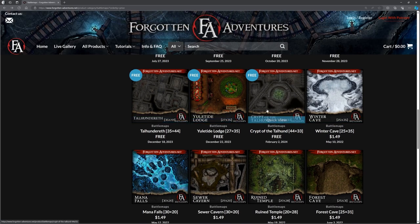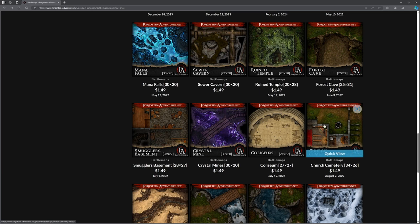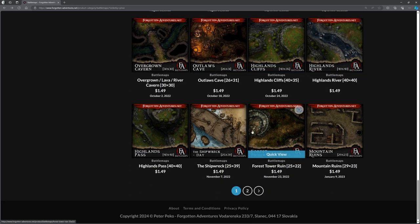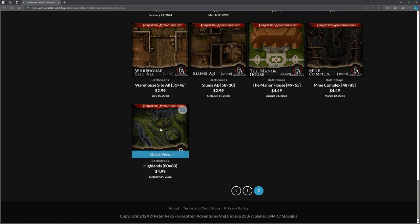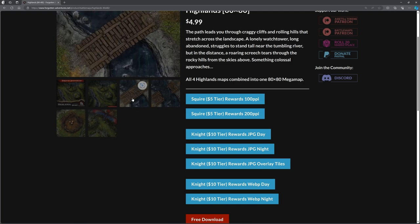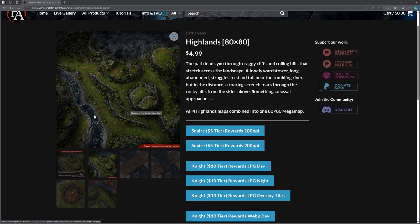We're starting to get into some paid ones now. For example, this winter cave is $1.49 — not that expensive. If you think about the amount of time it took me to make a very average map, it's probably cheaper time-wise to just pay $1.49 for a map. There are some really good ones in there. The shipwreck looks nice. Let's go to the really expensive ones — Highlands at $4.99, which is still not expensive. You get a bridge, a broken bridge, and the actual tile map itself.